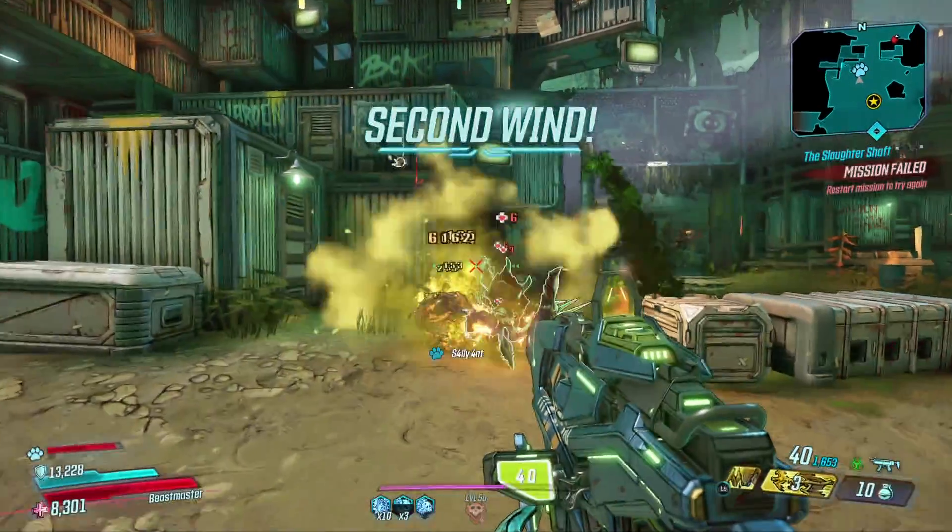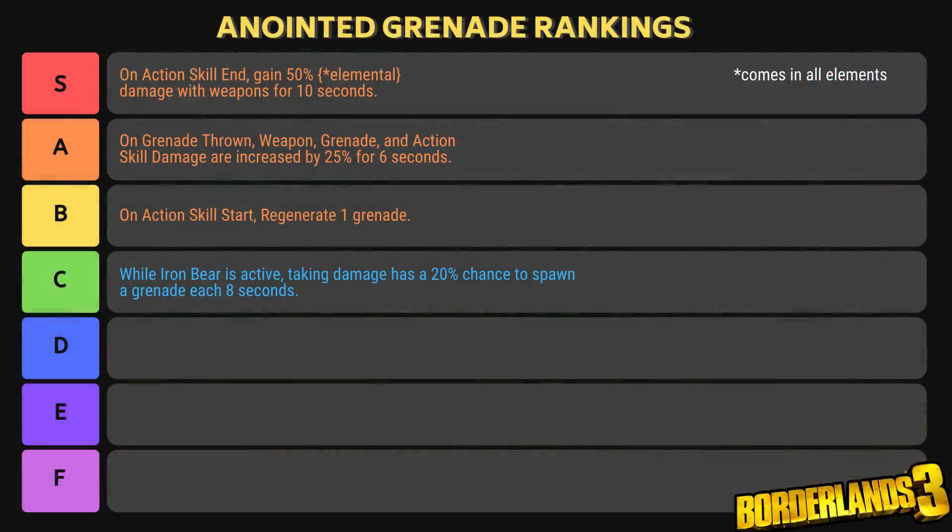First, we're going to take a look at Anointed Grenades. Here is the ranking list if you want to screenshot it, and I'm going to leave a link in the description below where you can find this. First up, coming in at S tier, is 'On Action Skill End, gain 50% elemental damage with weapons for 10 seconds.' This comes in every single element — Radiation, Corrosive, Shock, Fire, Cryo, everything. So this is an S tier anointment.